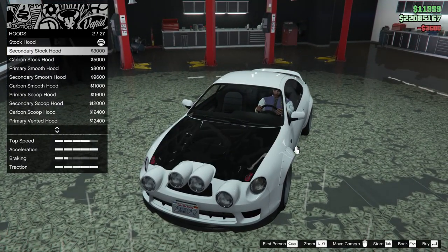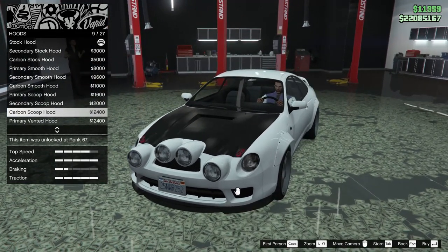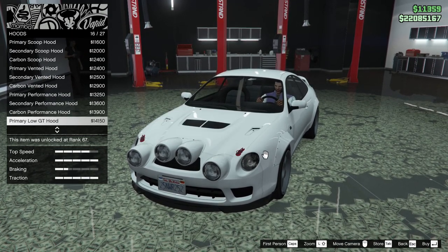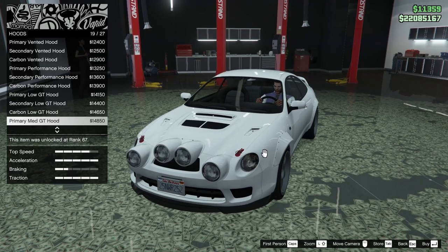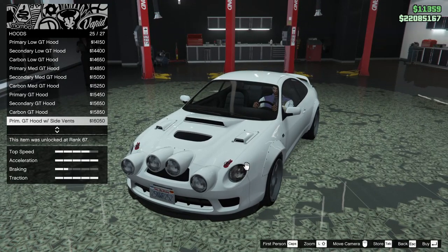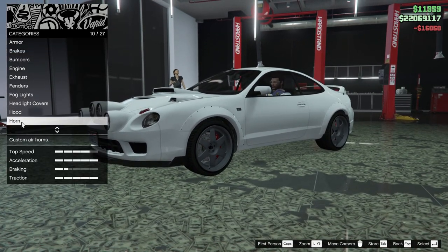For the hood we can do a secondary stock hood, carbon stock hood, primary smooth hood, secondary and carbon smooth hood, primary scoop, secondary scoop, carbon scoop, primary vented, secondary vented, carbon vented, primary performance hood, secondary and carbon performance hood, primary low GT hood, secondary, carbon, primary medium GT hood, secondary and carbon, primary GT hood, secondary and carbon, primary GT hood with side vents, secondary and carbon, or stock. We're going to go for the primary GT hood with the side vents — that looks absolutely insane. I like it.